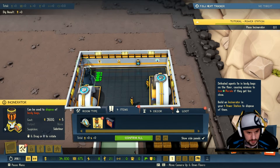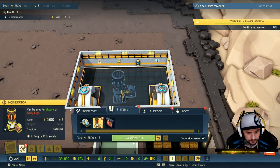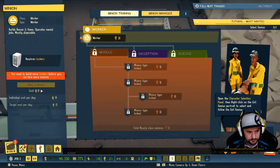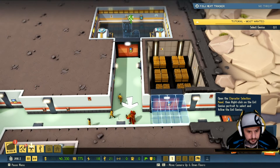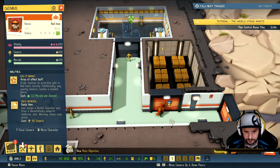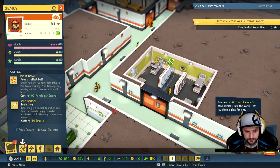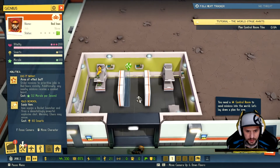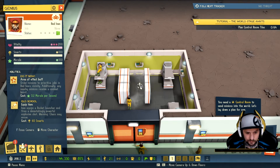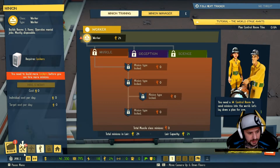Build an incinerator in your power station to dispose of them. New main objective available. Open the character selection panel, then select the evil genius portrait to highlight and follow your evil genius. Move him into here. I'm going to get this locker done. Now will this locker make me able to hire enough minions? The locker's done — we can hire five. I needed six, so maybe I need another locker. We'll get to it.